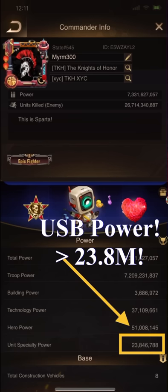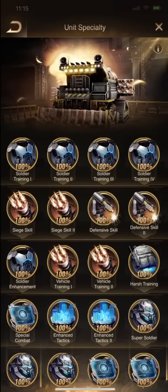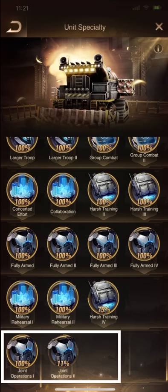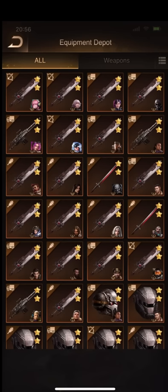Awesome! Over 23 million specialty troop power. USB power — you see in this chart, all options maximized 100%. Actually, the game upgraded the advanced specialty troop. Joint Operations 1 and Joint Operations 2 has advanced specialty troop.